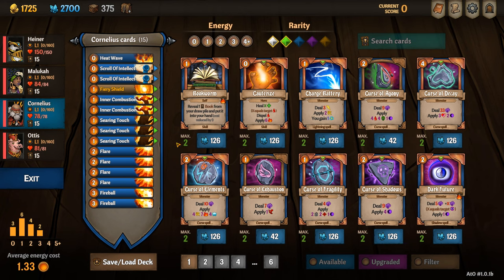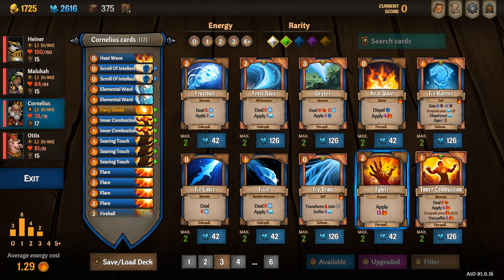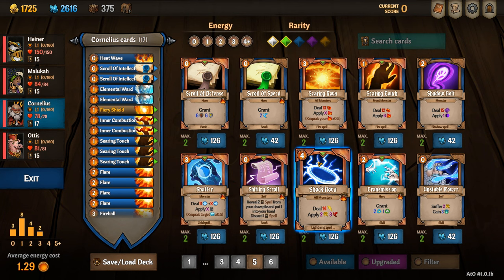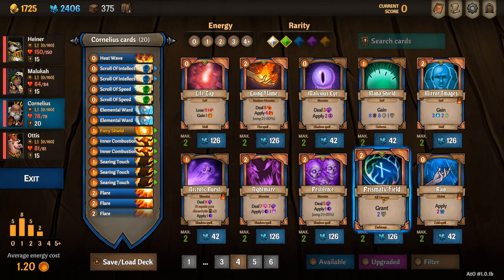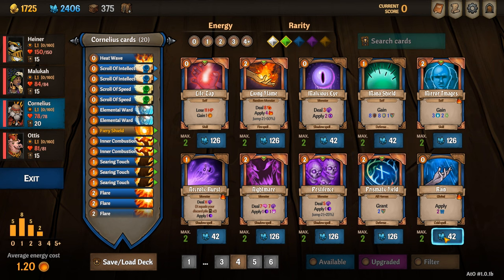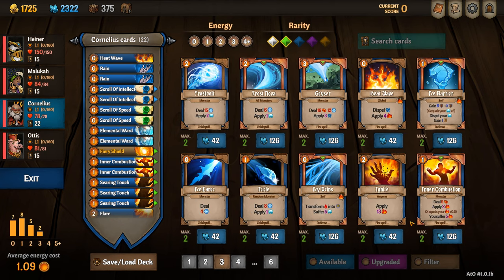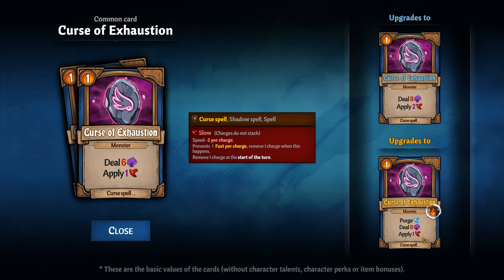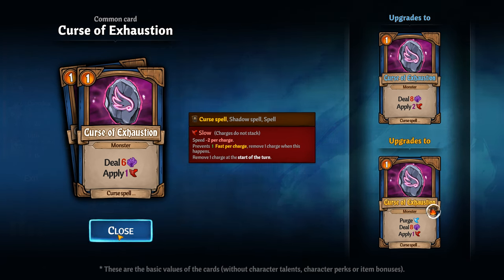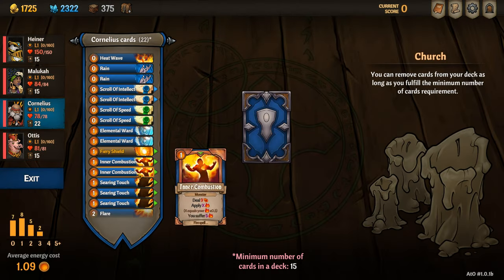When building Cornelius as a support my goal is to burn down to just three upgraded searing touches to put vulnerable stacks on and one upgraded transmission. To do that I buy two elemental wards, two scrolls of speed, the transmission and controversially two reins. I like the reins because they are so cheap and they burn, and I'm not here to do any fire damage at all — I'm here just to help. You could go for a curse of exhaustion upgraded instead of the reins, but you're spending more shards to do the same effect.